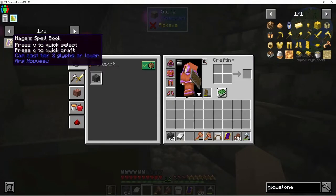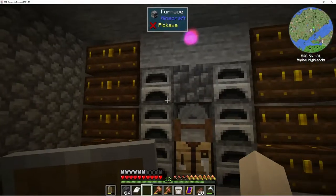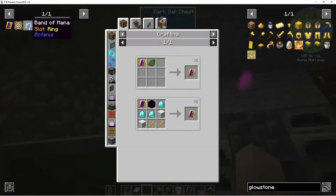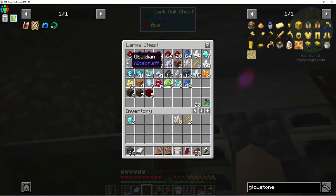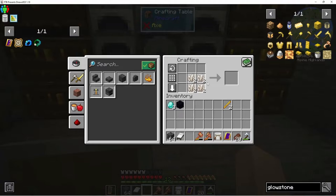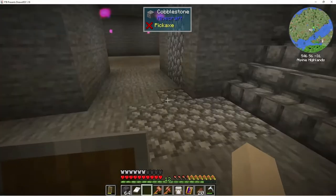So we're gonna try and upgrade the spell book — it takes three diamonds. Did I get enough ports? Oh, just barely. Is it two of these and three diamonds? A block of ports — we got that. Three diamonds, here we go.